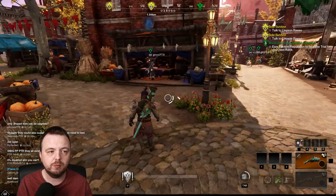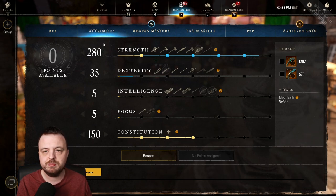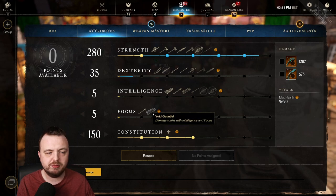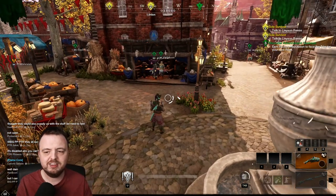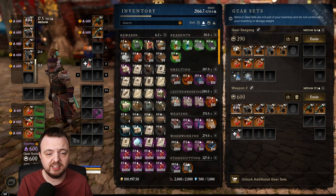One thing that may disappoint some people: the attributes do not change when you swap gear sets. Your weapon mastery and attributes all stay the same. It is literally just the equipped items that swap. That said, I actually really like the system — it works very nicely and I haven't come across any bugs.